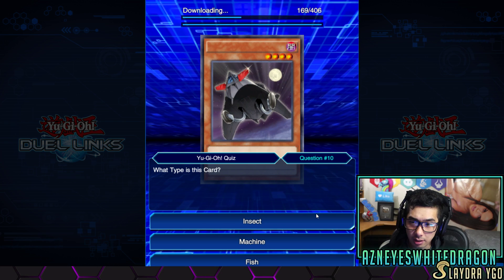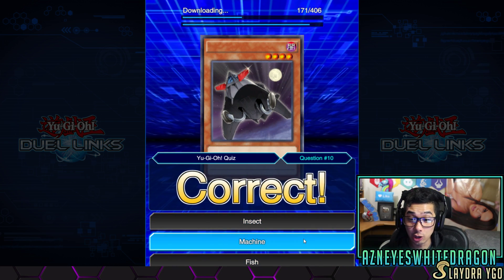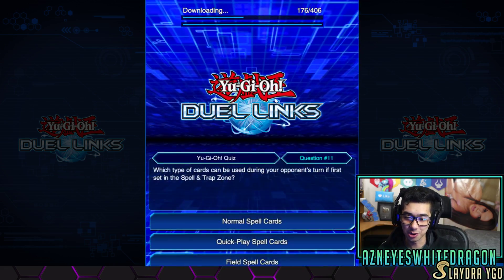What type is this card? It's gotta be machine. I got fish. It's gotta be — I actually don't know that one. So far we've got — okay, it says seven correct answers, but okay, we're gonna continue the quiz.